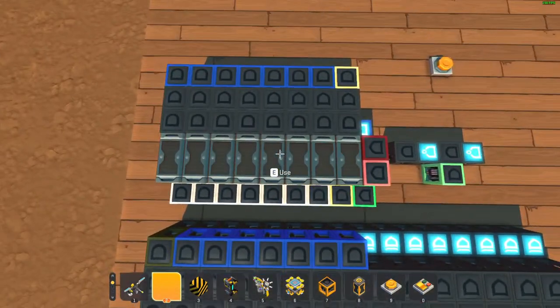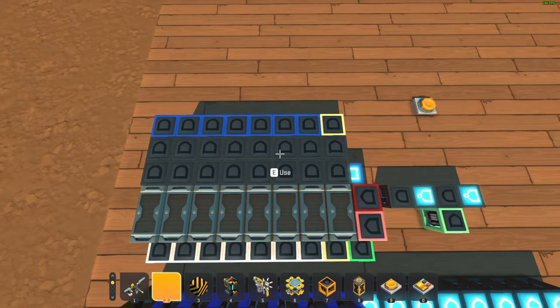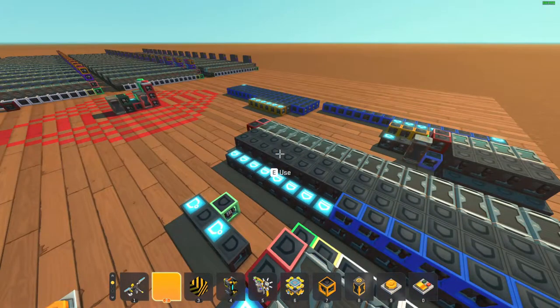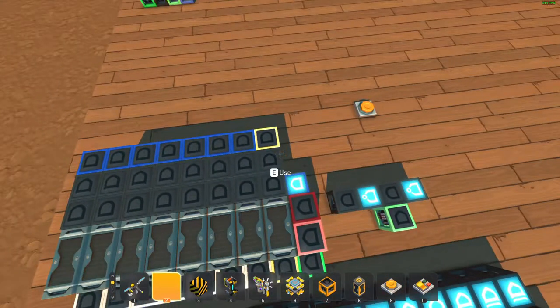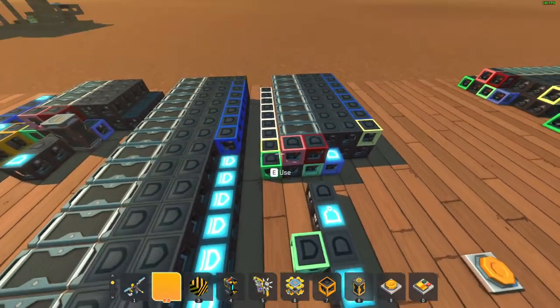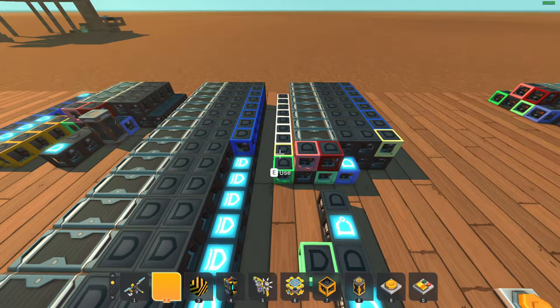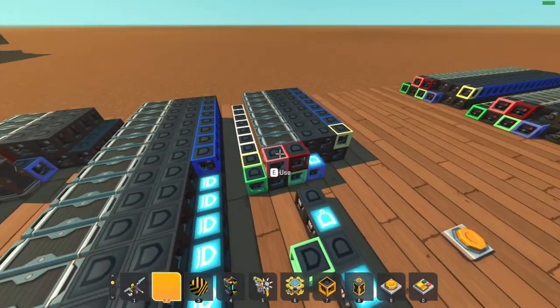Next up we have the instruction counter. Every time it loads up an instruction, it increments so it knows where we are within the system. This just increments, and then if we want to do jumps, we can input something here — we can tell it we actually want to go to another place, and it'll jump. We can do some fancy conditional jumping with this thing.